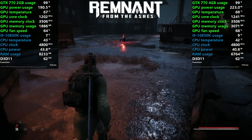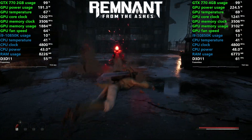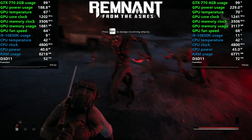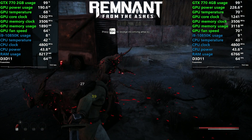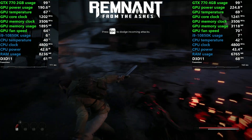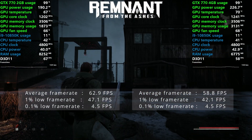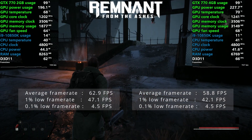Starting off in 2019's Remnant from the Ashes, using the high graphical settings. The game runs surprisingly smooth on the 770, and when allowed, the game engine used over 3GB of VRAM. The 4GB card used 30 watts more and ran a tiny bit hotter with a slightly higher core boost clock. The 2GB card managed to beat the 4GB version by a couple of frames, which was really interesting.